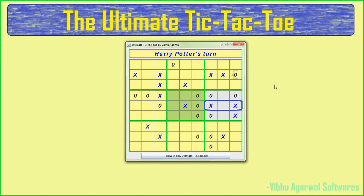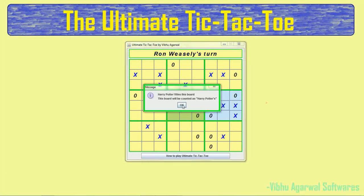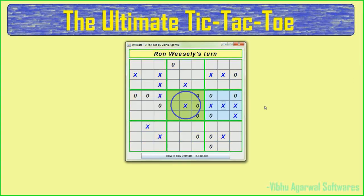Now Harry can see an opportunity to win a board, and so he does. The software uses the designated blue color for X, and it looks quite clean.